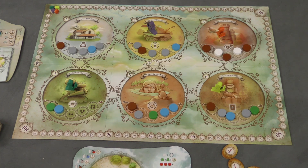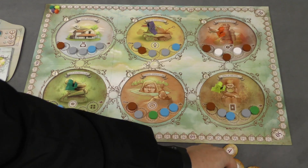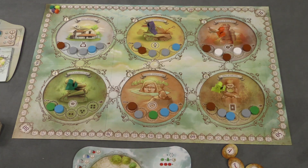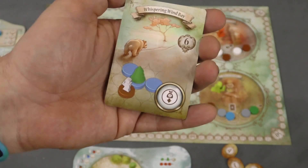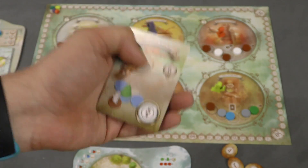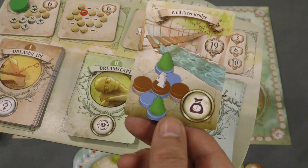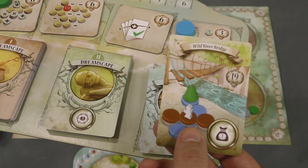Another free thing you can do: once per round, you can use the special ability of the location you're in, shown by flipping over your initiative token. Different locations do different things — here you draw a dream shard from the bag, here you draw some cards. Everyone's going to start with a card. What you're trying to do is build formations on your board, which give you points at the end of the game. If you don't complete it, you lose five points. There are three piles of these cards. Here's one worth 19 points, but it requires a very specific setup and your sleepwalker on one of the tiles.